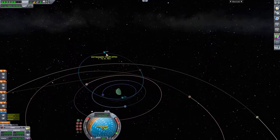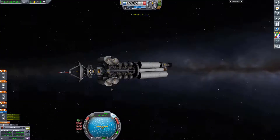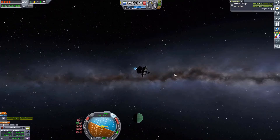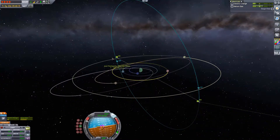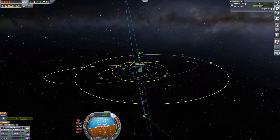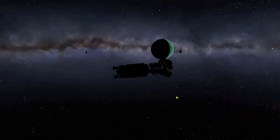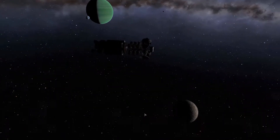Speaking of the Jool system, here we are in the Jool system after a nice gravity capture via a flyby from Leith. We are now in a high elliptical orbit and we can deploy the very first satellite. This first satellite — the largest of all the satellites we have — is going to go into a highly eccentric orbit around Jool, at roughly an 80-degree inclination. That's the first satellite done.